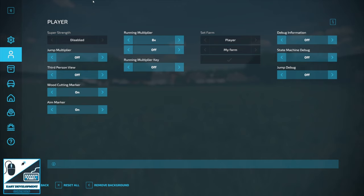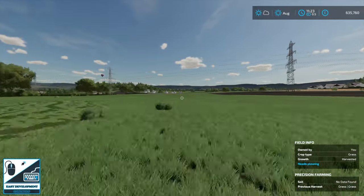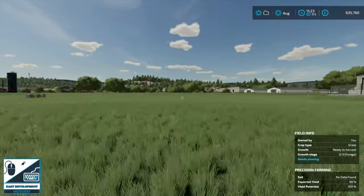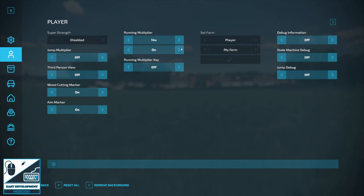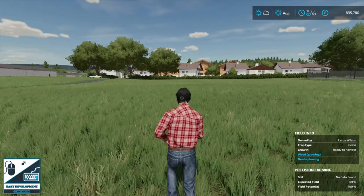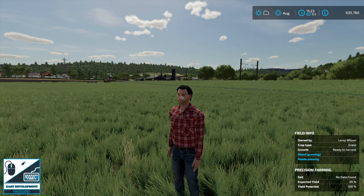For the player, you can set running multipliers all the way up to 14 times — turn that on and off you go like Superman, flying around the map quickly. You also have a jump multiplier up to ten times. There's a third-person view option too — there's a bit of blur, but it's ideal for static screenshots with your character. Objects section lets you add bales — round or square — in different sizes and types. If you want to quickly cheat or add decoration to a new farm, hit the tick button and like magic they appear.